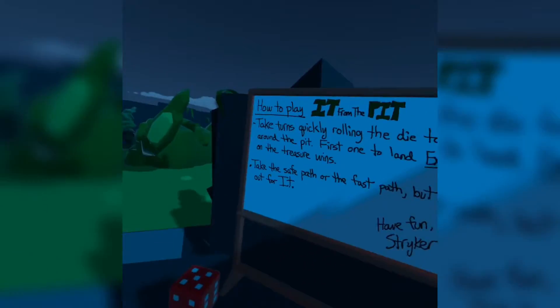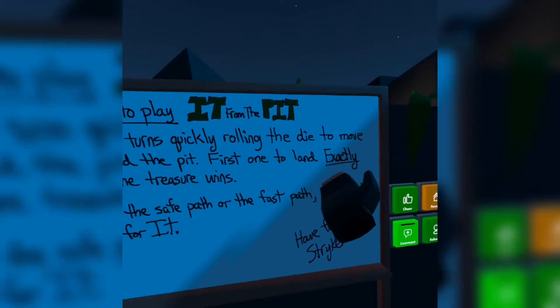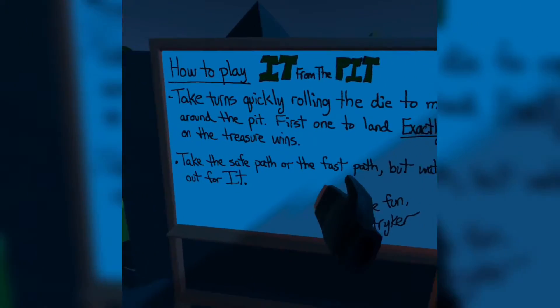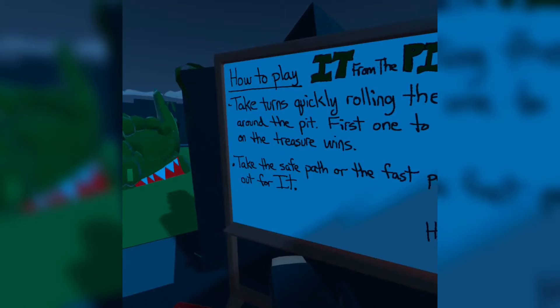Okay guys, today we're playing Rec Room and we're going to be playing it from The Pit. Basically, take turns quickly rolling the die to move around the pit - first one to land exactly on the treasure wins. Take the safe path or the fast path, but watch out for 'it'.